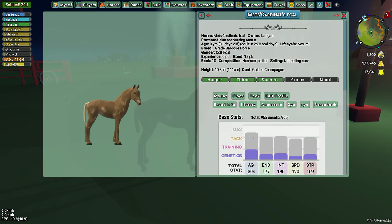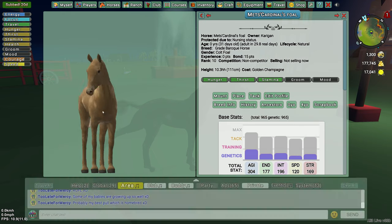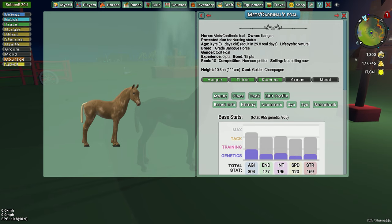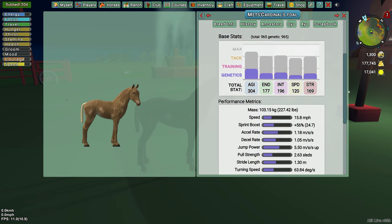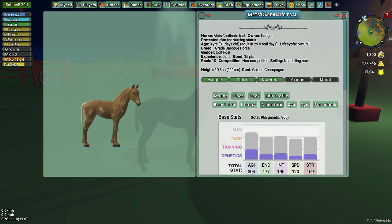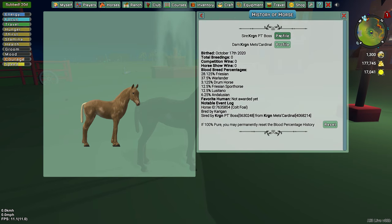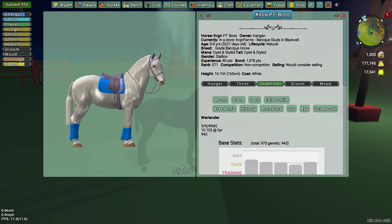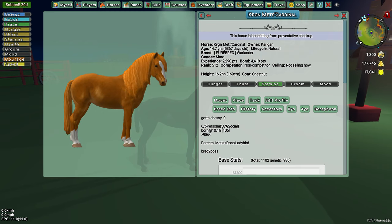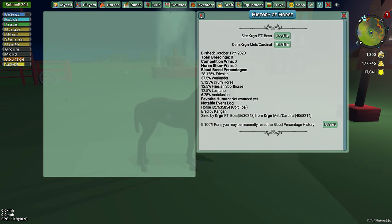It's a grade. I think this is the second time she's given me this color — Gold Champagne. It's a colt. Mets Cardinal is a Warlander — he's got some decent eyes and he's got the oil spotting on his booty there. Let's see what his personality is like — he's got good agility, but other than that, 6.6, just a hair above being anti-social. I probably won't keep him because he turned out to be a grade instead of a Warlander. I believe his daddy's a grade — PT Boss is the grade that I had on a previous video. He's a grade baroque horse but I had him down as a Warlander. His mom is a Chessie, so that might explain why she gives me a lot of champagnes, especially when bred to Boss.